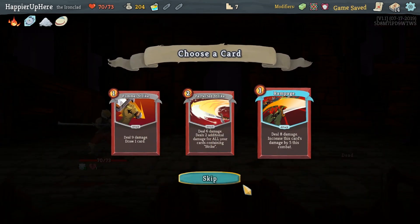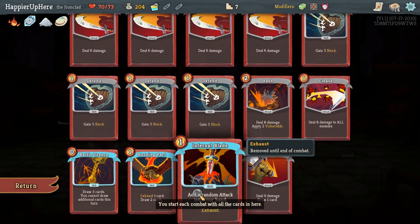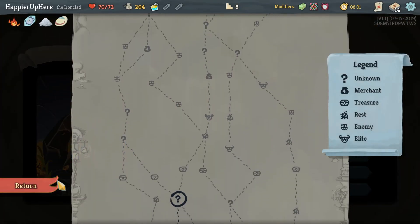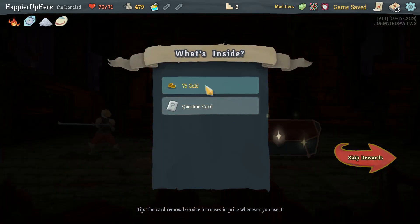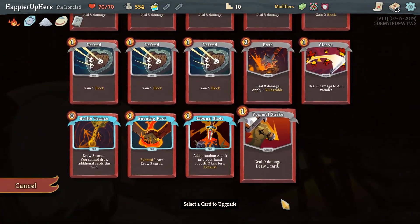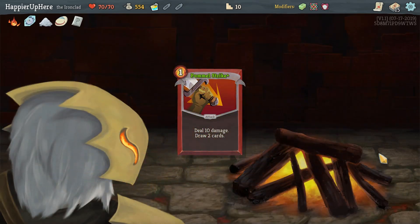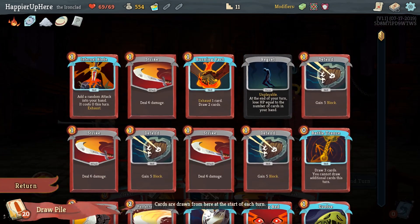Rewards: Pommel Strike, Perfected Strike, Rampage. I already have a Pommel Strike. Perfected Strike would deal a good amount of damage but I want to keep the deck as thin as possible - that's the only way we can really do well here. Speaking of keeping it thin, I will take the curse even though that goes against what I said - we could remove it if we have to. We got a Question Card - future card rewards have one additional card to choose from. For upgrades, I'm thinking Pommel Strike - it does damage and gives us an extra two cards.